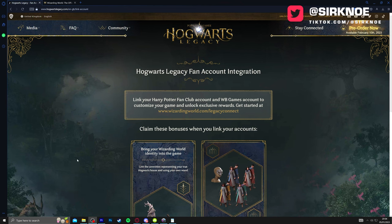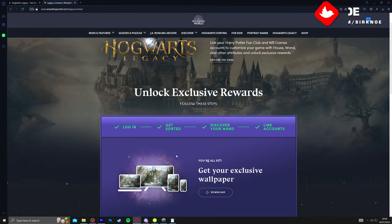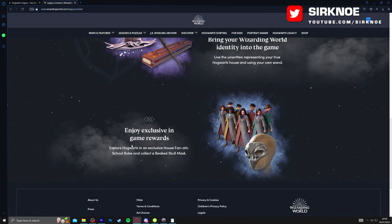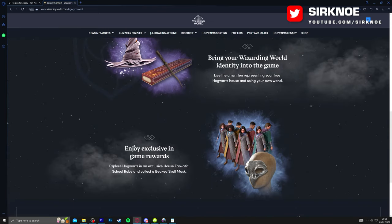Another thing you can do before the game releases is head over to hogwartslegacy.com, where you can take a quiz to get sorted into your house. You can also do a quiz to get your wand. To do this, go to wizardingworld.com and link your account to gain access to these quizzes, then link your gaming platforms on your profile to receive your rewards on release.